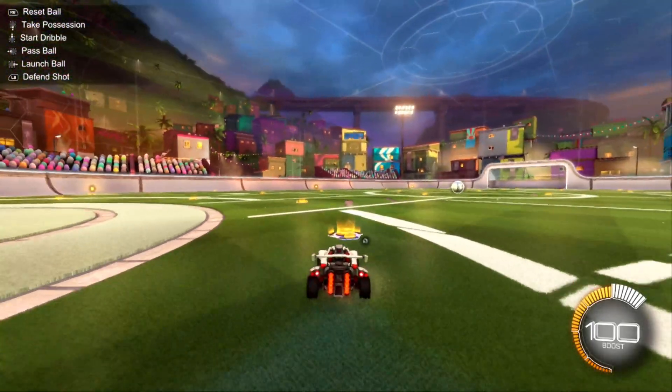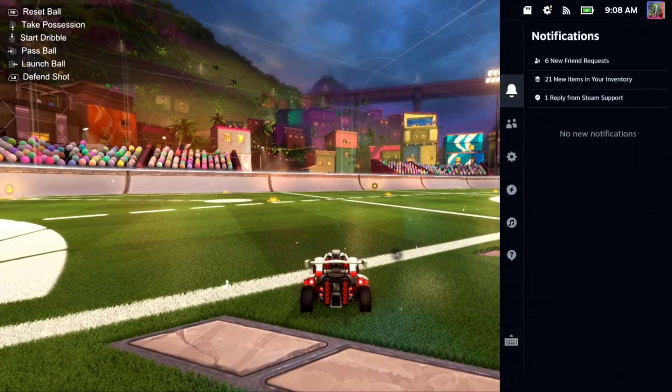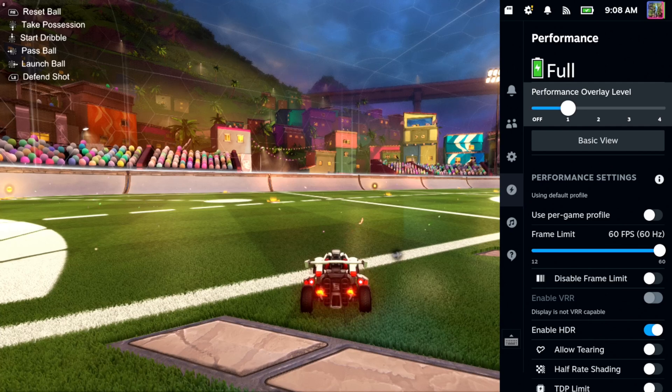Press the button with the three little dots on it when you're playing and open up the side menu here and scroll on down to where it says performance. You might want to go to the performance overlay and just turn this on so you can actually see your frames per second on the top.